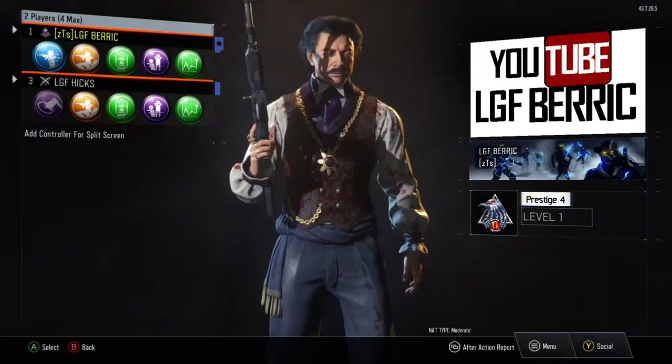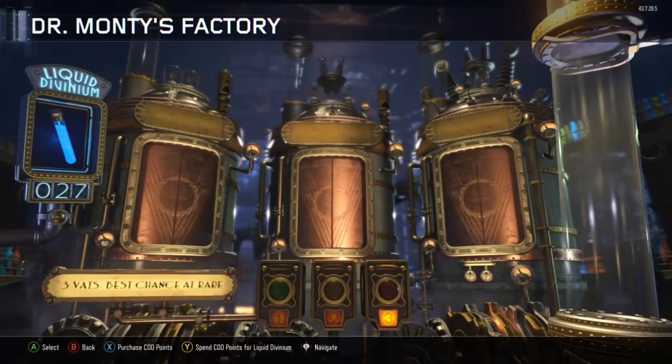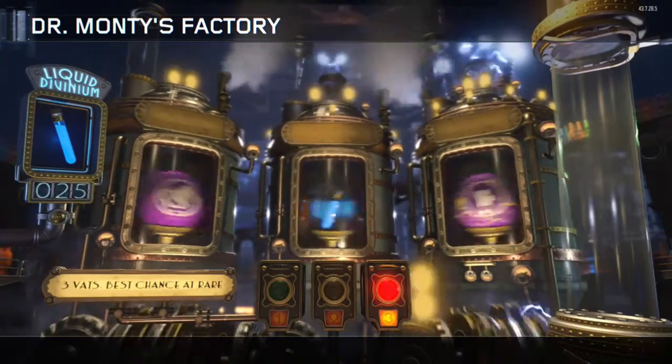Let's open up some Gobble Gums real quick boys. Let's see if we can get Perkaholic. So I got 27 Liquid Divinium, so let's see.